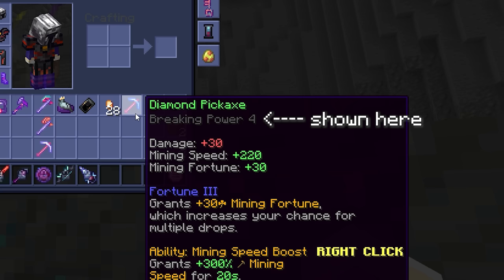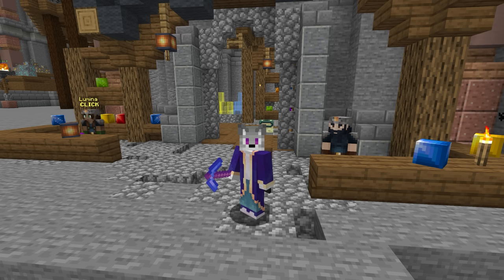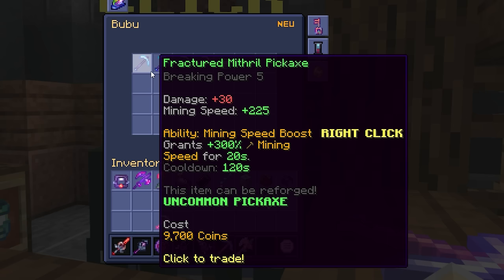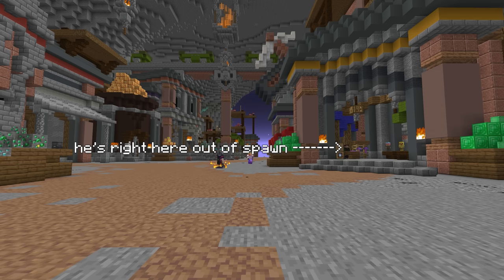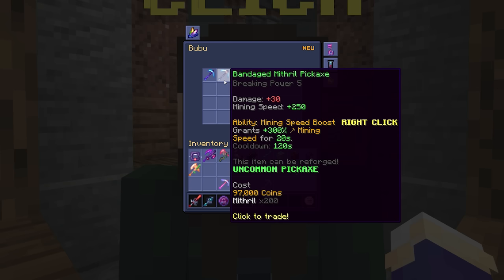In Skyblock, every mining item has a breaking power and every block has a block strength. You can only break blocks equal to or below the breaking power of your pickaxe, and if you can't break a block, it'll tell you in chat. Luckily, a power 5 pickaxe can be bought for 10,000 coins from BooBoo in the Dwarven Mines shop, and it's a little faster than a diamond pickaxe too. There are a few more pickaxes you can buy as upgrades later on as well.